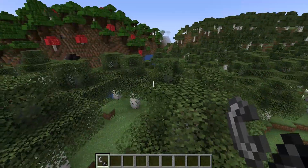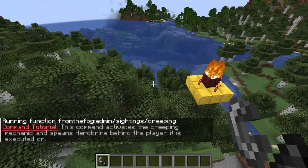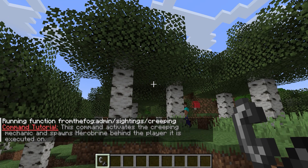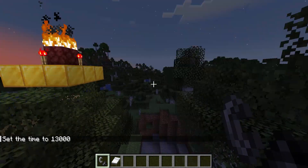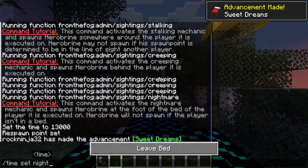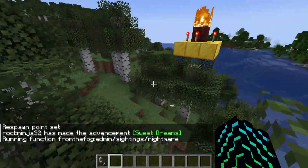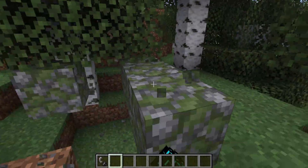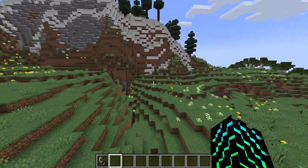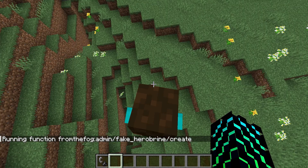In first place, we have From the Fog. This is a super cool mod that recreates Herobrine in Minecraft. Running the 'creeping' command makes Herobrine spawn behind the player — if you slow it down, you can see him right there, going behind a tree and then vanishing. There's also a 'nightmare' command: set it to night and sleep, the sky goes dark and Herobrine appears. He also started placing structures — I did not place that mossy cobblestone. Lastly, you can use admin commands to spawn a fake Herobrine.